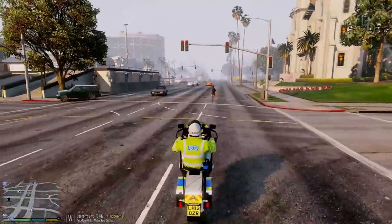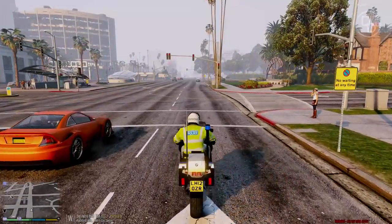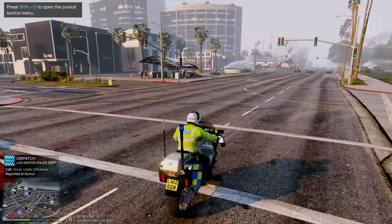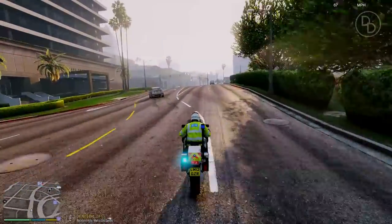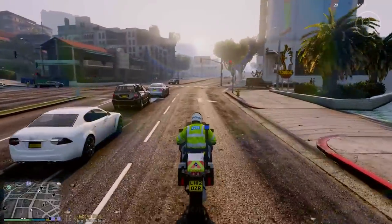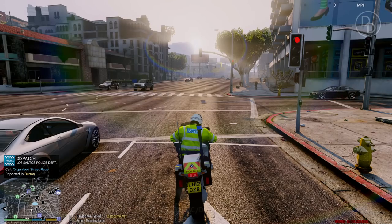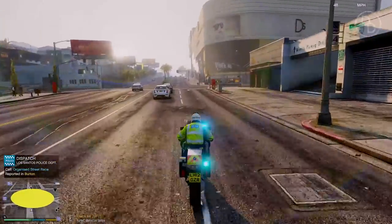This is fun — police wheelie! We have some incoming reports on control regarding an incident. There's a drink driver — this is perfect for us. We can breathalyze them as we have the equipment in the back compartment of the bike. We're a traffic unit, heading there right away. Oh dammit — we missed that call. There's a street race! This is going to be really fun because we can actually chase them on a bike — in the past we'd lose them in a car.